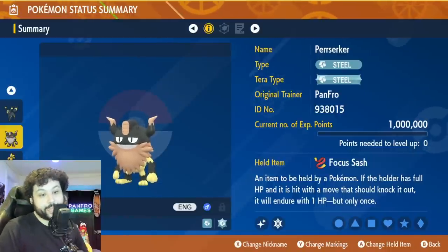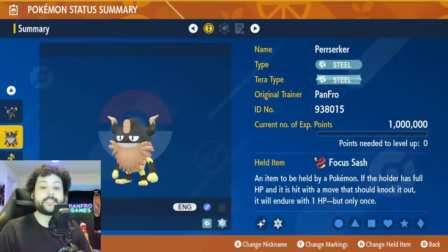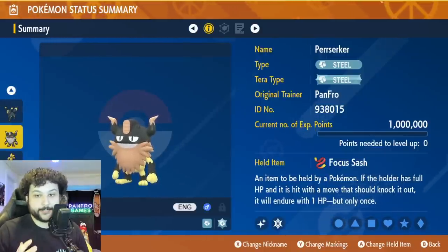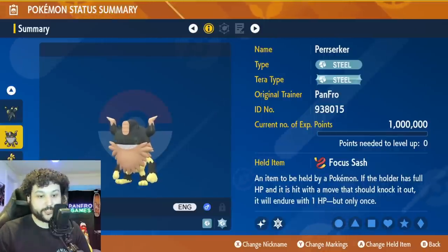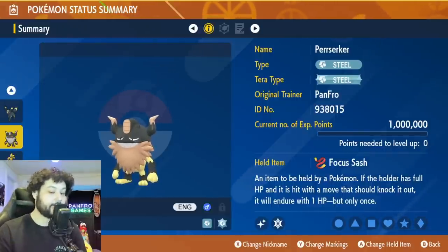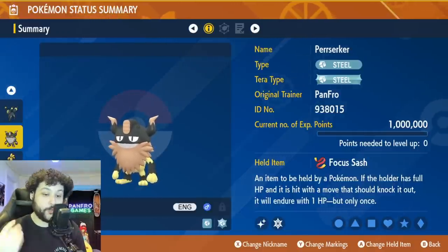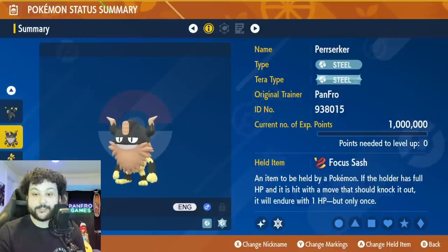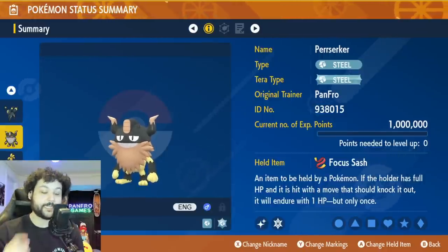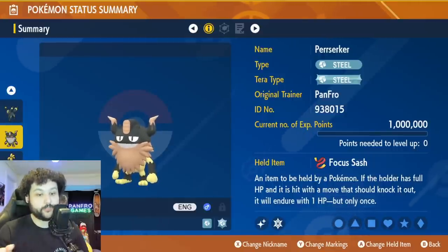For our first one-hit KO strat, it's going to involve Perserker - and spoilers, both of them are going to involve Perserker. Perserker is the best assistant to any Steel-type kill, and because Chestnut is weak to Steel, we can exploit that weakness. I'm going to give Perserker Focus Sash, because just in case this thing hits us with a Close Combat and gets a critical hit with incorrect EVs, you will guarantee always live on one HP. Assuming this thing does not have a damage-dealing attack on turn zero, that sash is going to stay. You are slower than Chestnut with Perserker, which is why Focus Sash is the best item here.